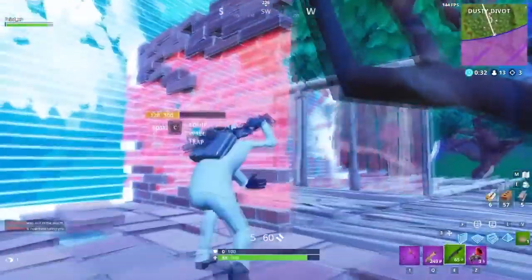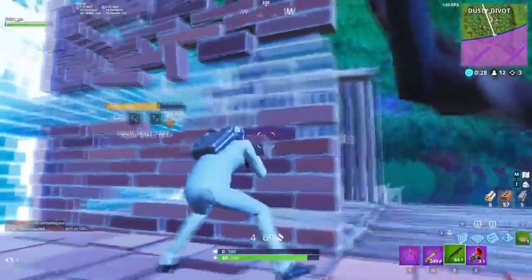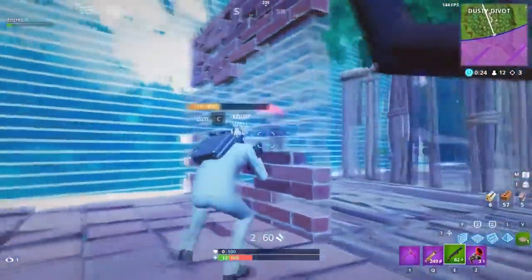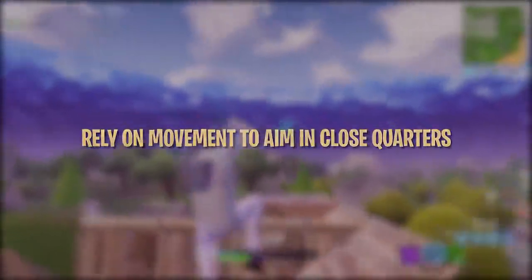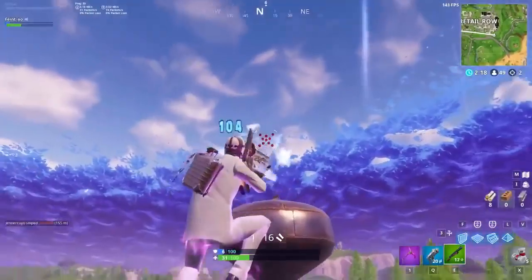Hitting close-range shotgun shots is a challenge because it can be hard to track your opponent and hit your shots when you're both running, jumping, and building. There are a couple of ways to help aim in close-quarter shotgun battles: using movement to help aim and working on flick shots. When jumping through the air, it can be awkward adjusting your aim vertically, so try relying more on your movement and wait until your crosshair drops onto the opponent.